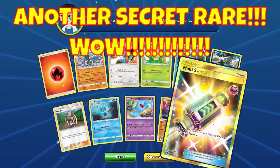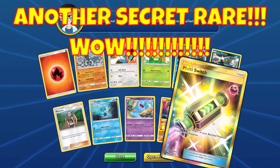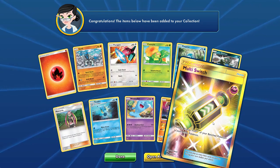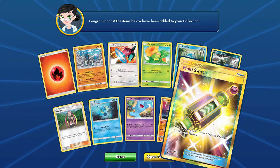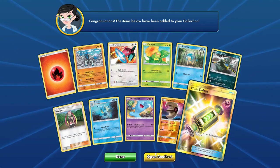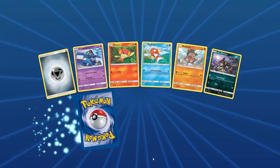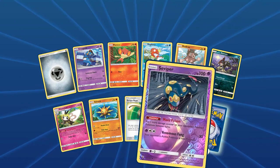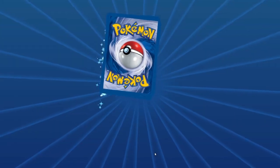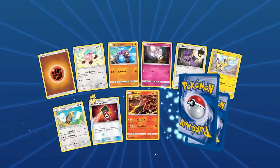Lunatone reverse — what? This is just a secret rare day! A Multi Switch secret rare — this is I think the third secret rare we've pulled so far. That is just wow. We got a Ruxus rare and we're only five or six packs in.